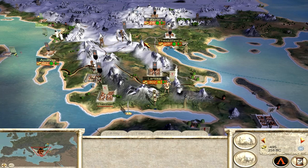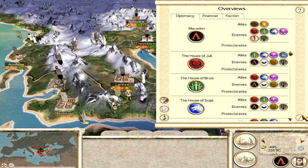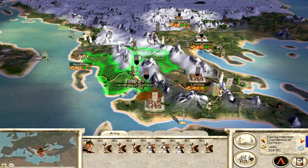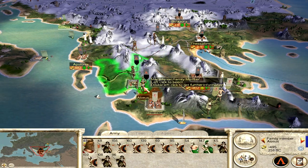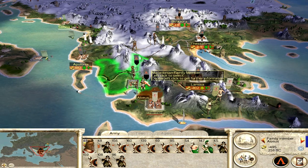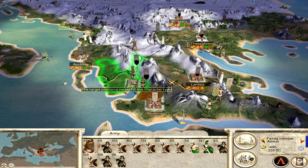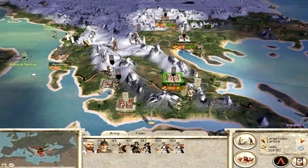Alright, let's get on to business. We are at war with the Romans — all of their factions — and the Greek cities. We have two armies here, well not very good armies, but they will do their job just fine. I'm thinking perhaps I could remove the two mercenary units, or at least one.